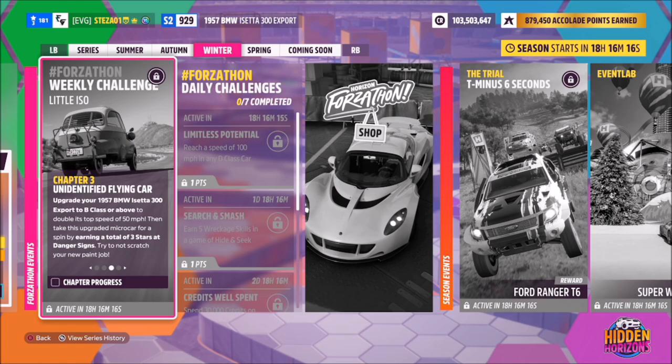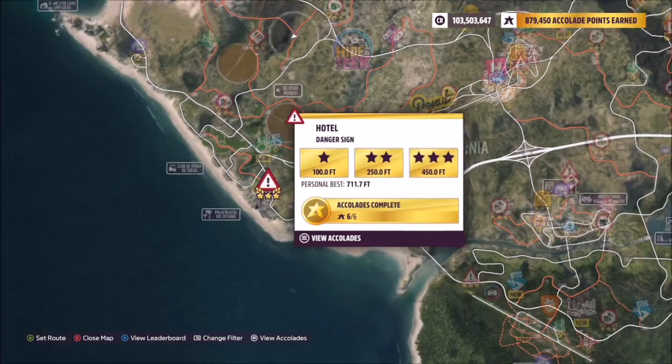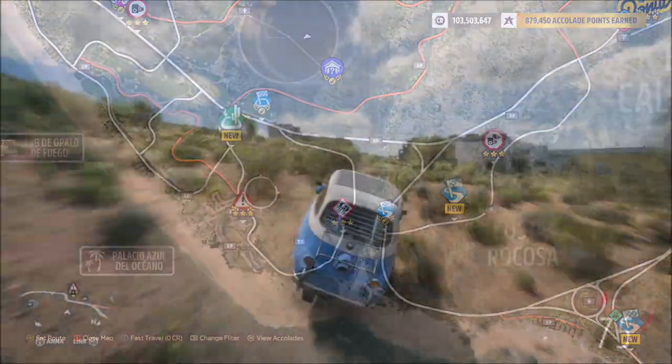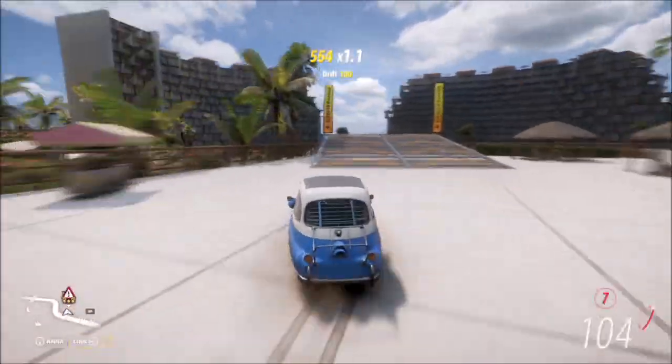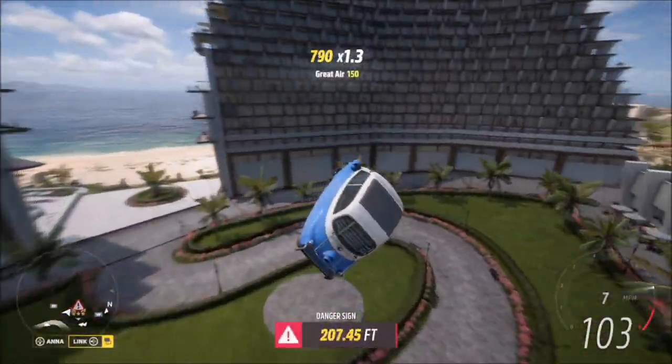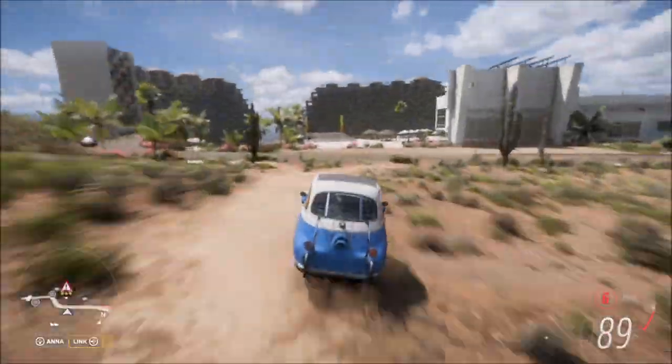The next challenge wants you to earn a total of three stars at danger signs. For a challenge like this I always opt for the Hotel Danger Sign — three stars on here is only 450 feet and you don't necessarily need a massive run-up. You can technically use any danger sign; it really doesn't matter, and you don't have to get three stars in one go.